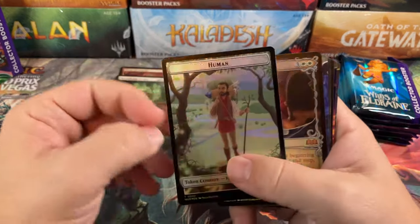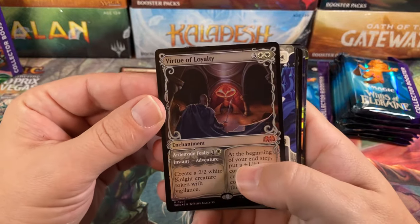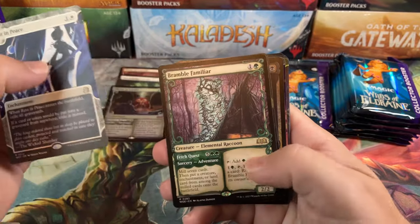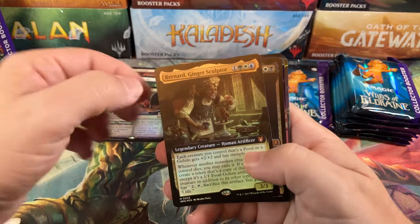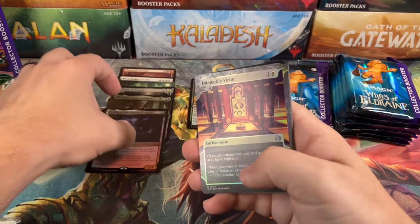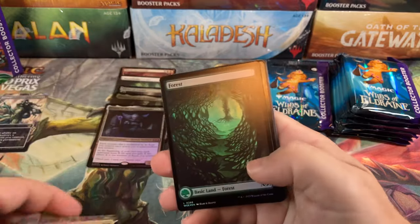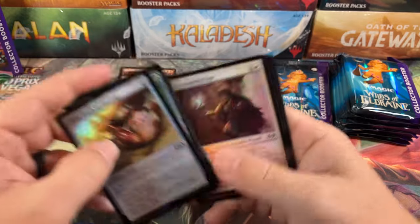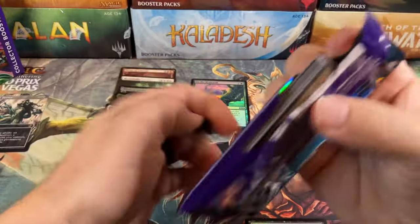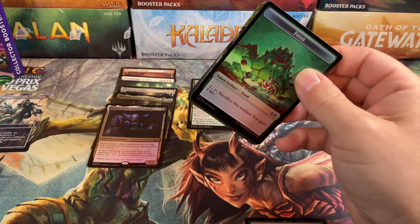Give us something good! Human and food token again, but we got a full art Virtue of Loyalty with the showcase border — nice, a third mythic. Rest in Peace, Bramble Familiar, and another mythic — Commander mythic — the Bernard. And another mythic, the Ariot! So three mythics in that one pack. Tangible Virtue, Season of Growth, forest, and a Tough Cookie. Just like that, we went three packs with no mythics and then suddenly got five mythics two packs later. It's goofy!